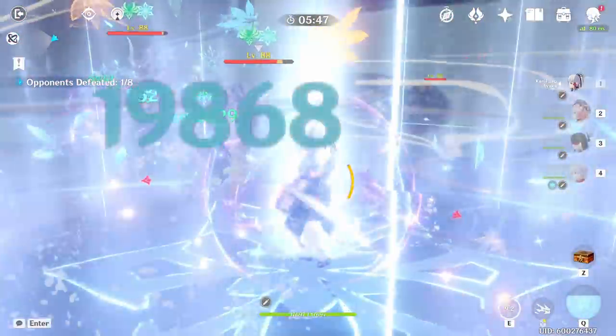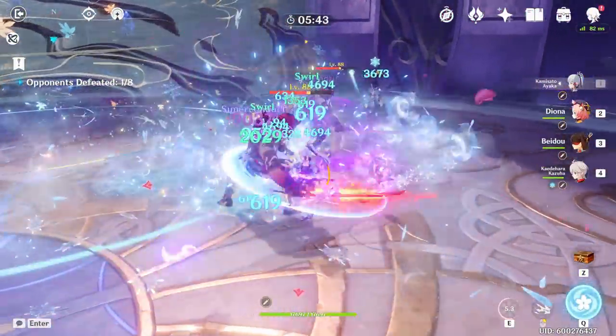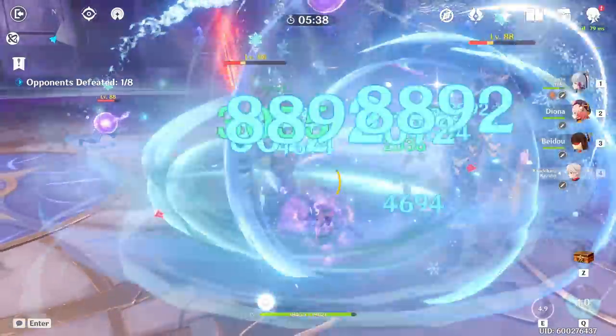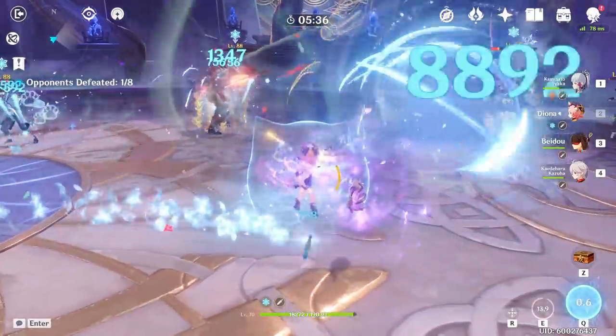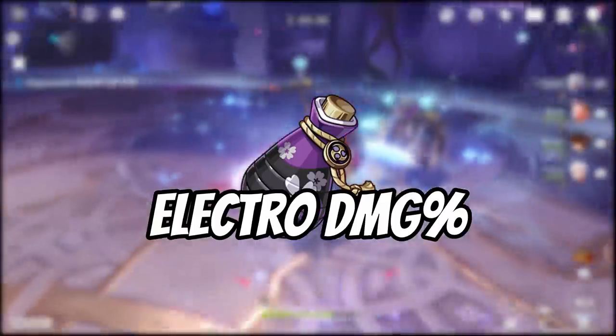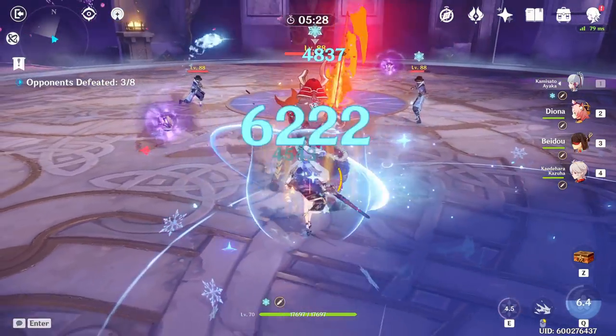A lot of people are thinking that running double attack percent is going to be generally the best for Raiden Shogun because she gives herself so much damage bonus. But actually it's not that simple because it depends on so many different factors. In this video I'm going to be comparing attack percent, electro damage bonus, and energy recharge as main stat artifact pieces for three weapons.